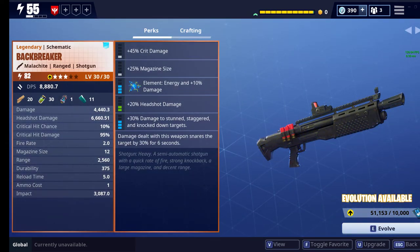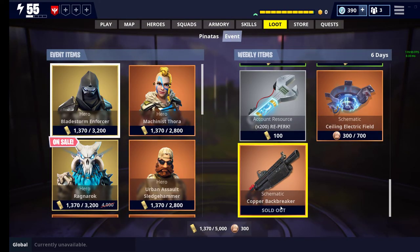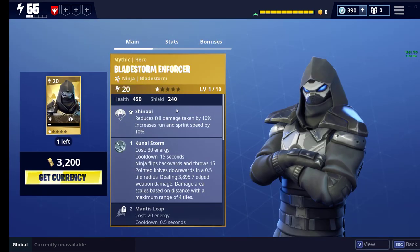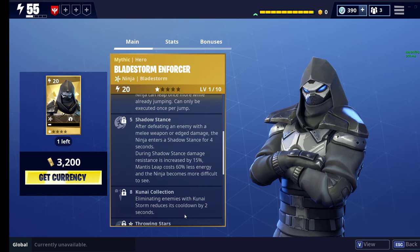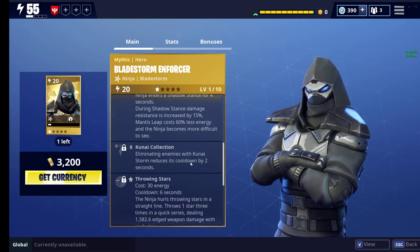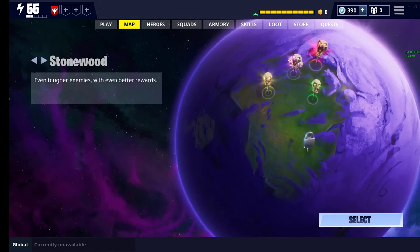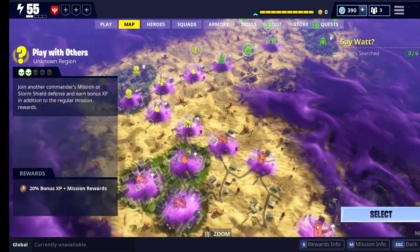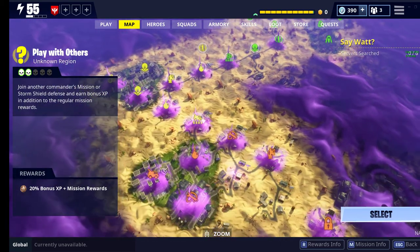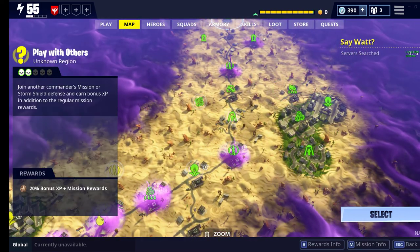We're going to be using the Backbreaker Shotgun for this review, which I got from the event section for 700 daily coins. A Blaze Storm Enforcer video is coming soon — I'm grinding the gold to get him because he's very interesting with his new Kunai Storm ability. So we're going to go into a mission with Redline Ramirez. Of course it's going to be an encampment mission because those are great to do reviews on.